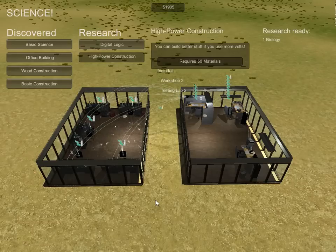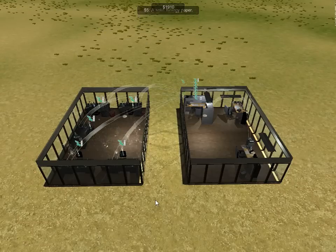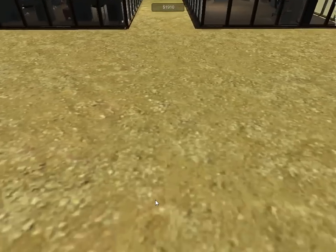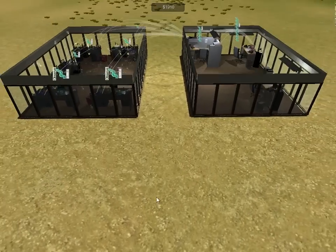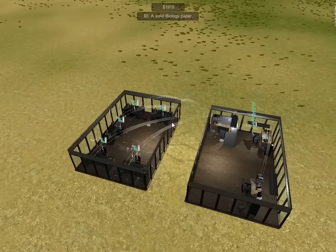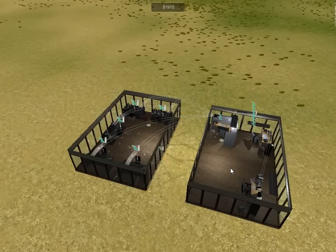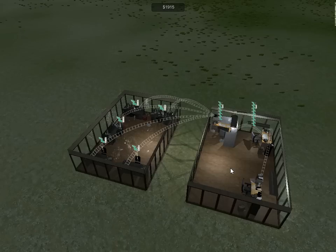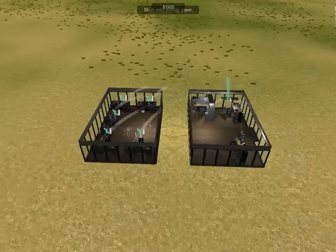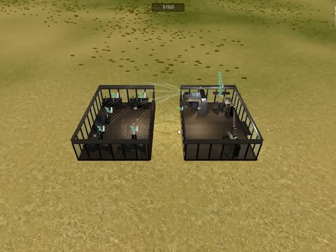Tab brings up and sends away the science tab. WASD moves around. Shift and control move up and down. And you can move through the planet, so don't get too upset about that. Q and E will rotate whatever you're placing, if you decide that you need to rotate it. Space will temporarily pause. Right-click and hold to move the mouse. Middle wheel to change what you're placing. Middle-click to delete whatever you're doing.